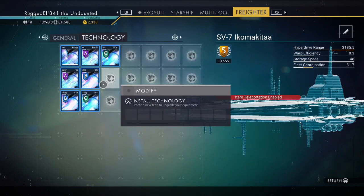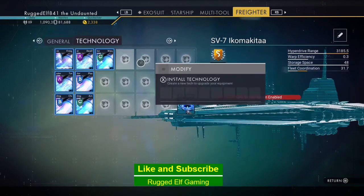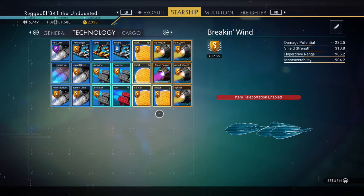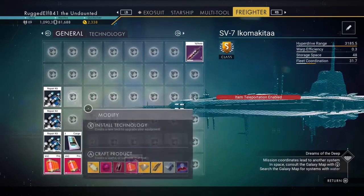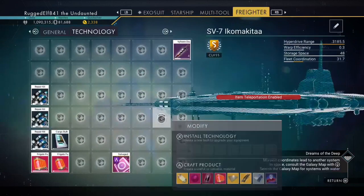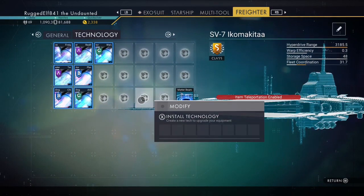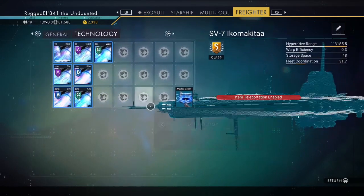With your freighter, it's just like a starship. You can put three upgrades in your general category and then three more in your technology slot. Same here — three in general, three more in technology. So one, two, three, four — I should be able to put more stuff here, I should have more room.